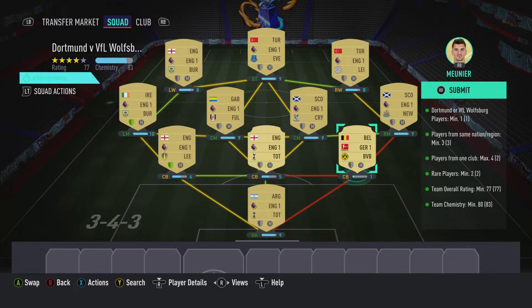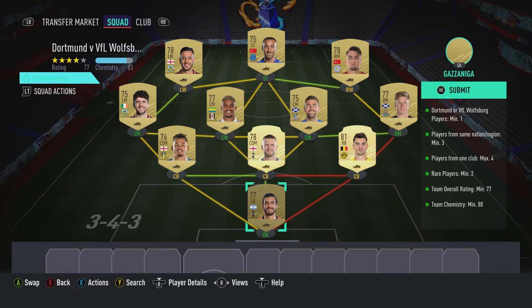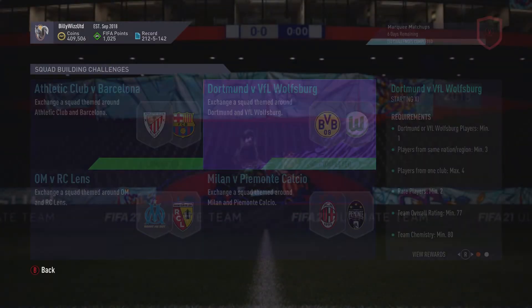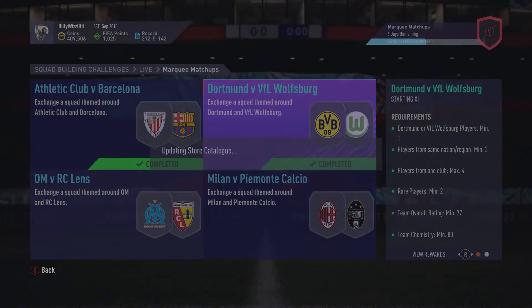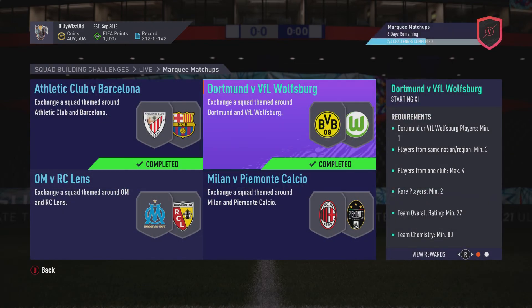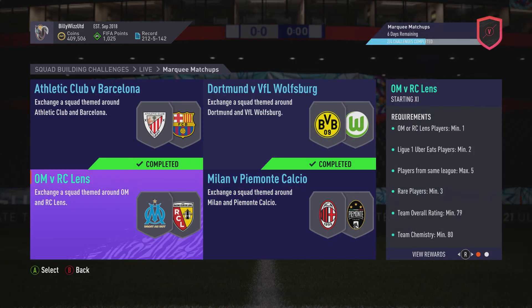You can see that we are 83 on the team chemistry and we've got two shields lit up, so that'll make it 81. No loyalty tier required. So let's submit and get the Jumbo Premium Gold Pack — save it for tomorrow and crack on with OMRC Lens as the next video. Thank you for watching ladies and gents, please subscribe for more Billy WizGamer.